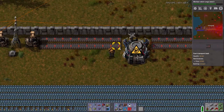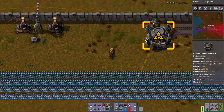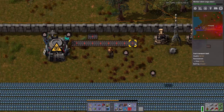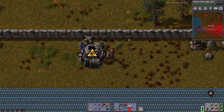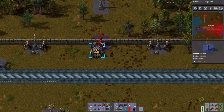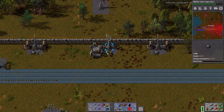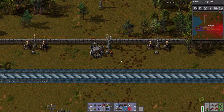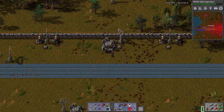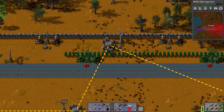Right there. Then we put a long pole, another light, and we are good. Now I need my wall section — that one.